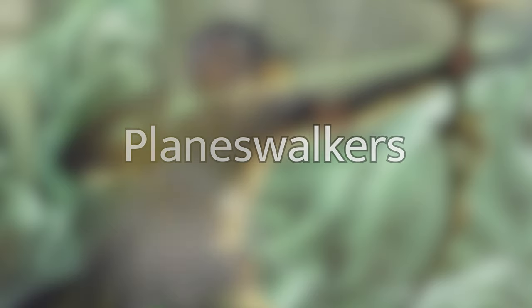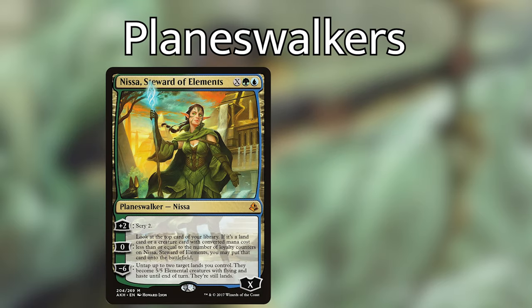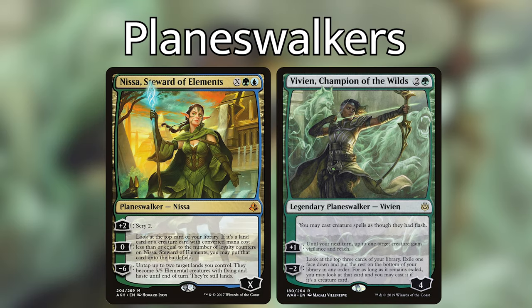On to Planeswalkers. Nissa is great and all, but I think I'd rather play Vivian, Champion of the Wilds, for both flavor and function. Giving our creatures flash is so good when we can flash mutate in the middle of combat. Not to mention, the vigilance and reach for an entire turn cycle will keep even our opponents with flying creatures on their toes when it comes to attacking us.